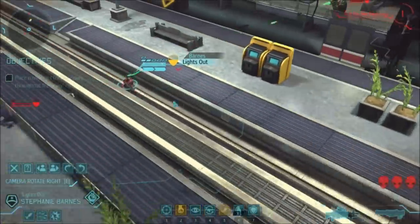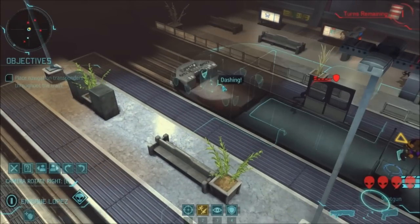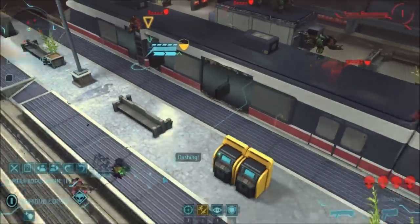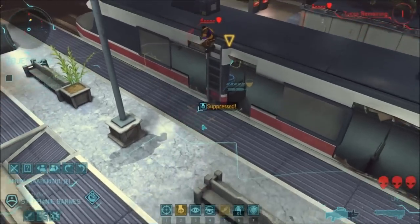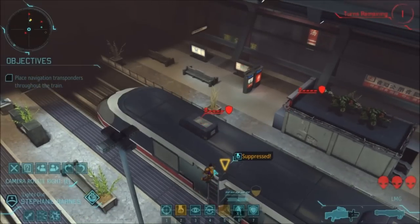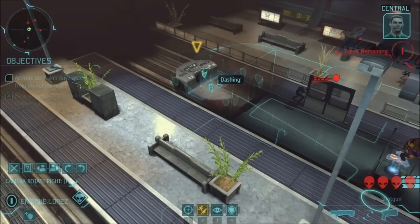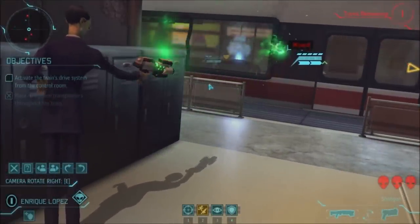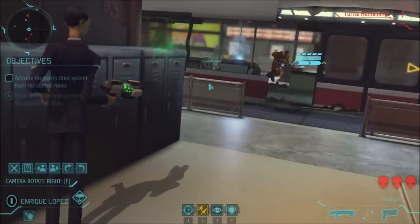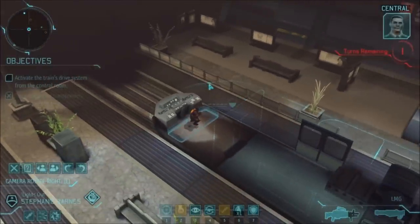One transponder left and I've just got to rush to the front of the train. Barnes can't dash to the front - she hasn't got move range and she's suppressed. But Lopez is already there due to a glitch where he's standing halfway up the stairs, so I use him to click on it. Then I've got to run the Overwatch gauntlet - my assault doesn't have lightning reflexes, which you really want on this map. He dashes there - I just can't believe that thin man missed. Thankfully he did, and I run Lopez to the front of the train, which ends the mission.